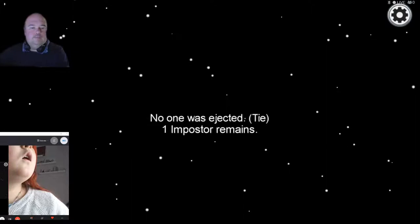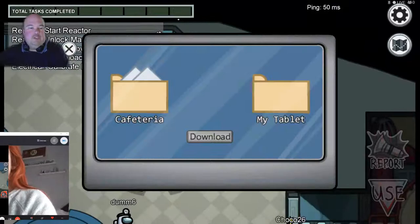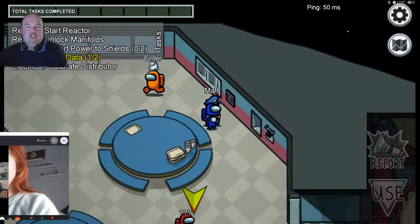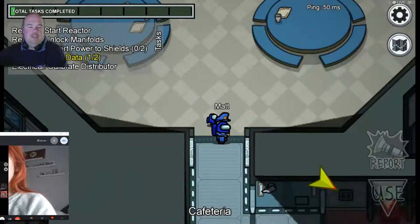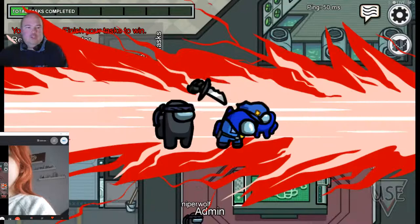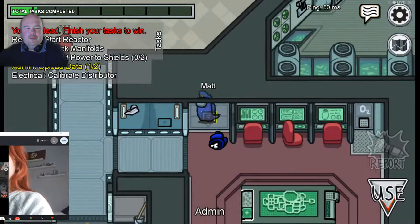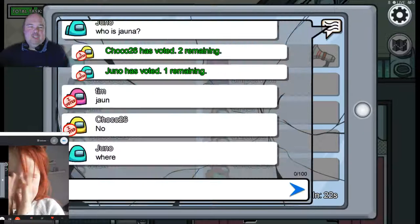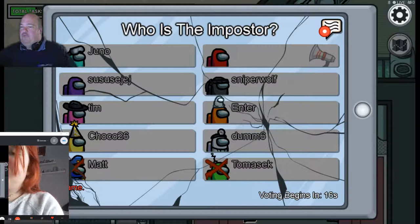Back to the task we started - we're going to click that download button and download our data. Heading down to Admin where the next task is - upload your data. Lots of data getting uploaded here. Oh, someone's killed me! Black killed me - that's you, Ruby! Ruby always kills me first.